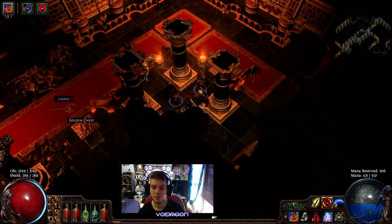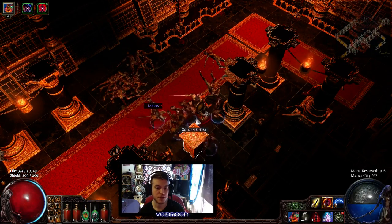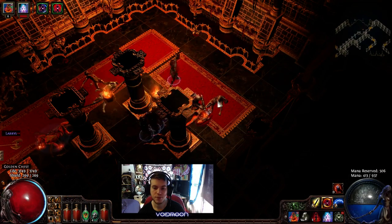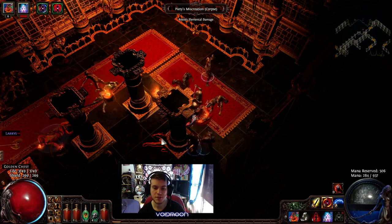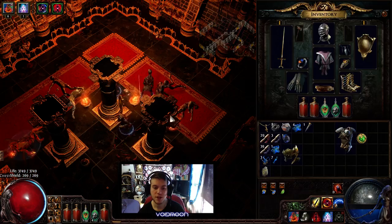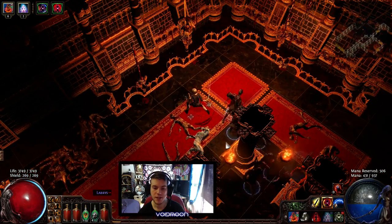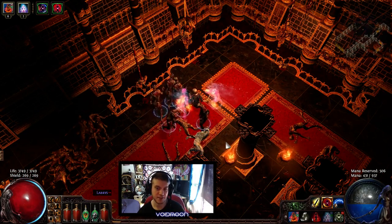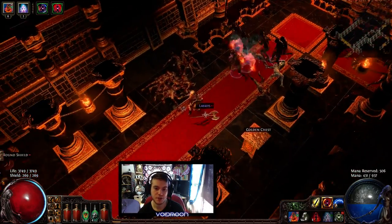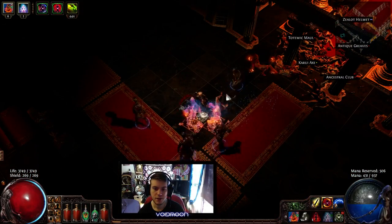Now what you're going to want to do is go over the mob — it might take a couple of times to get it — but you lay your trap down with your Raise Spectre over the Burn Miscreation. Make sure there's nothing else you can summon in the way, just the Burn Miscreation. Then while you have your traps down, you move your Cast On Death into your empty green slot and then detonate the mines. What that does is it counts as them dying, so they now have 300% increased damage on their Righteous Fire.